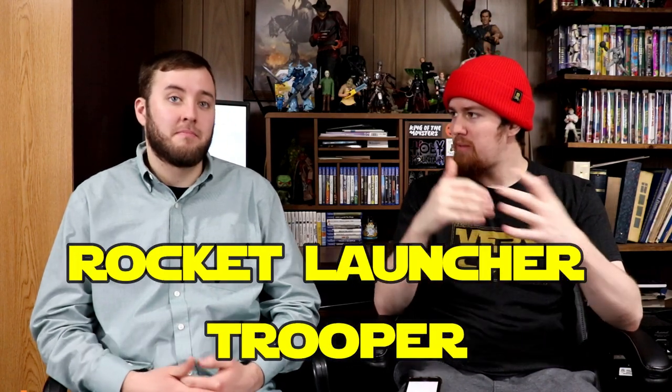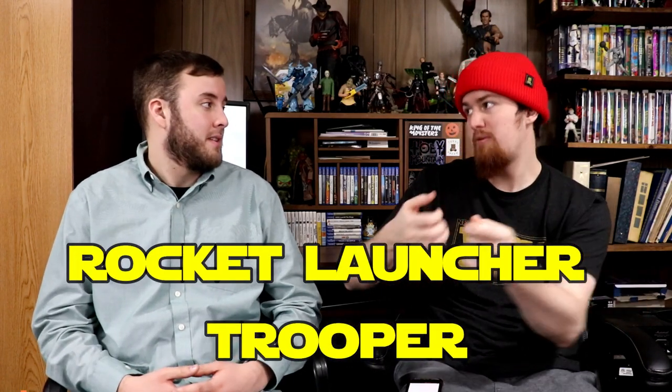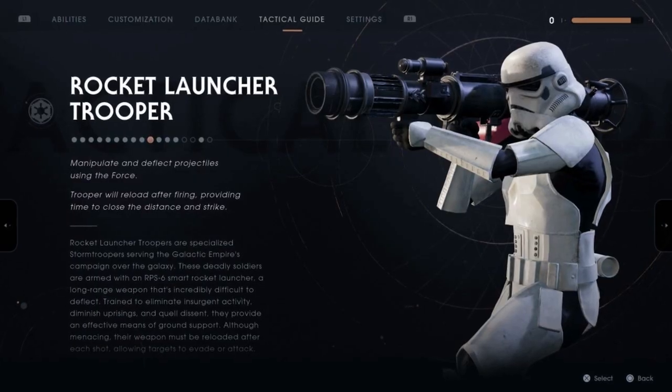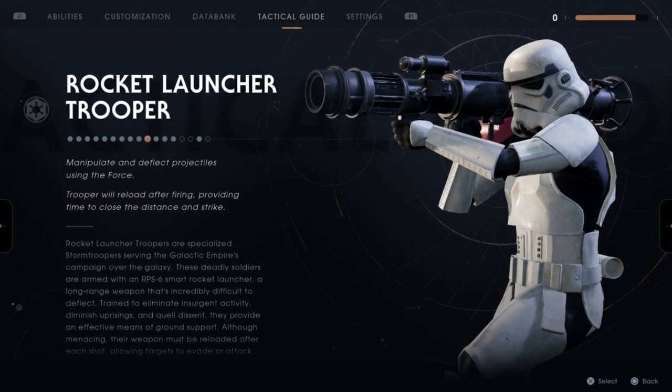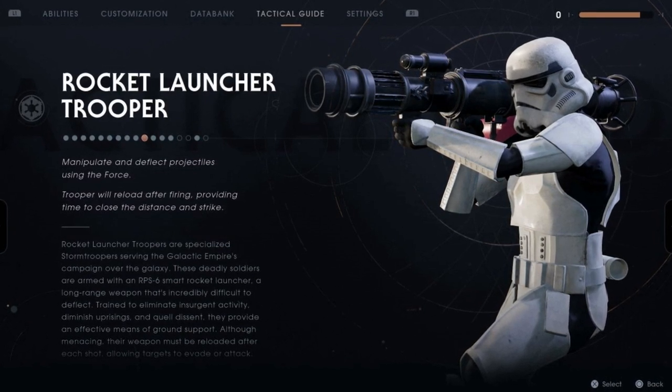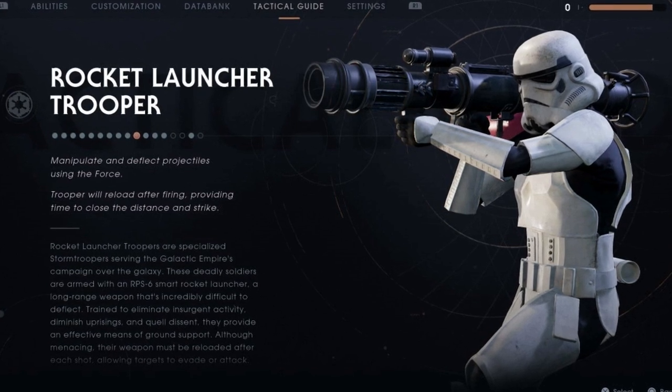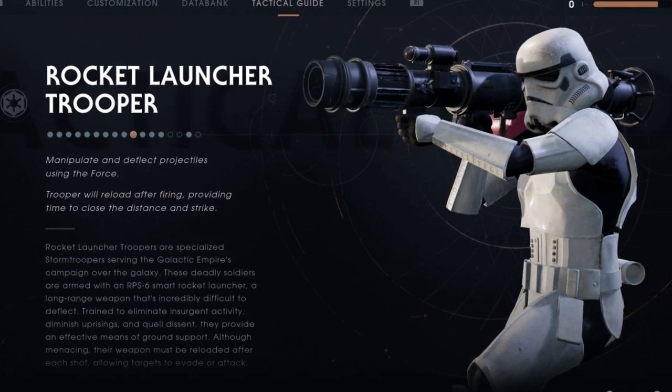Another honorable mention is the rocket trooper — a stormtrooper with a rocket launcher. They already have the mold; just add a red pauldron and make a new mold for the rocket launcher. We don't have a rocket launcher in the Black Series, and it would be a nice little variation. Super easy for Hasbro to make — another stormtrooper, slap the red pauldron on, make a new rocket launcher mold. Gaming Greats, $24.99 at GameStop.